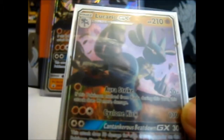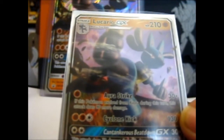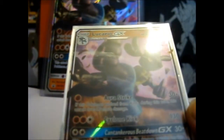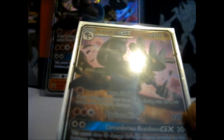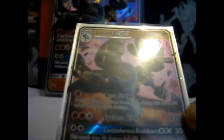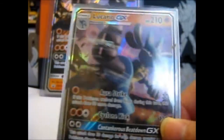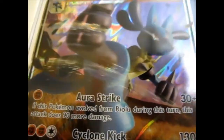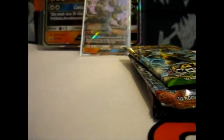Lucario GX has Aura Strike at 30 plus damage — if this Pokemon evolved from Riolu during this turn, this attack does 90 more damage. There's Cyclone Kick at 130 damage, and Cantankerous Beatdown GX, which does 30 times damage for each damage counter on this Pokemon. Obviously only one GX per game. This is Sun and Moon number 100. Pretty cool.